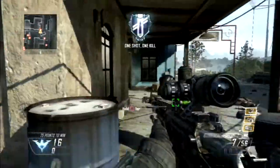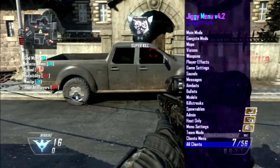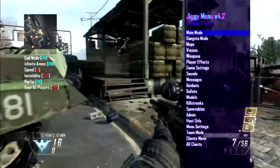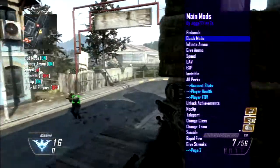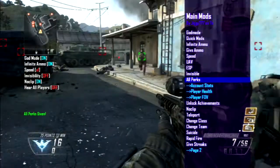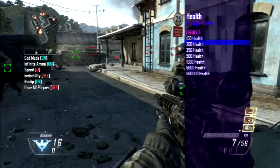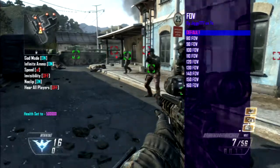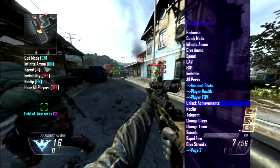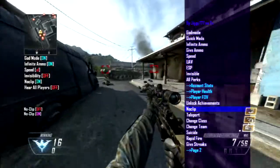All right, I'm getting way off topic. Let me go through all the menus. So first, once you go under main mods you've got: god mode, quick mods, infinite ammo, give ammo, speed, UAV, ESP, invisible, all perks — which I think is already set — account stats where you can do a ton of kills, player health which you can basically turn all the way up to god mode, player FOV where you can change your FOV to about 120, and unlock achievements though that might crash.